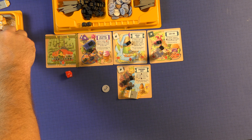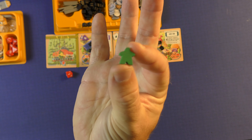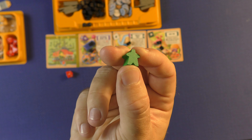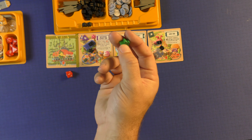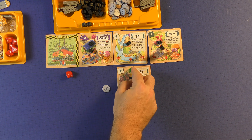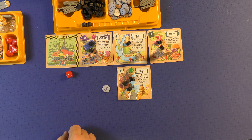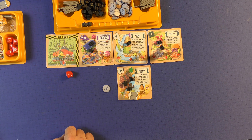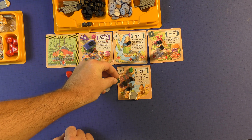After everybody has gone, you go to end of round. You're going to have these green meeples — when these come out, they represent people who are vomit-induced or sick when they're on a ride. So anybody who has a green person on their ride, at the end of the round after everybody has gone, they would vomit on the ride, and you would put an additional vomit token out.